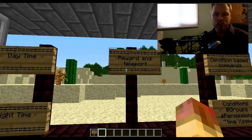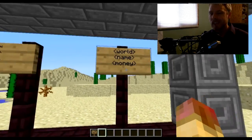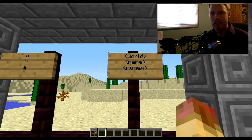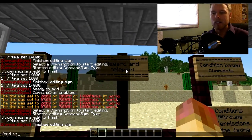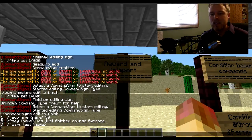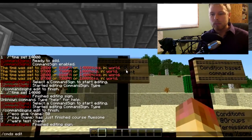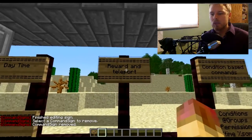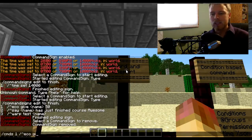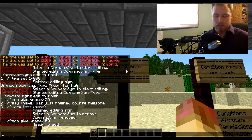Let's do something a little more complex to show the use of variables. There are a whole bunch of variables — I'll put them in the description — but some of the more popular ones are world name and money. We're going to set up a reward and teleport sign. First, 'commands remove' to clear the sign. Then 'commands 1' with the caret, 'eco give {name} 50' — since I'm running Essentials economy — and it says 'ready to add'.